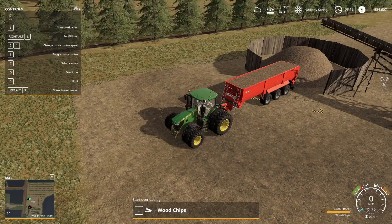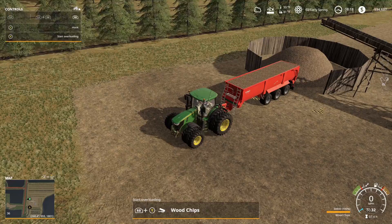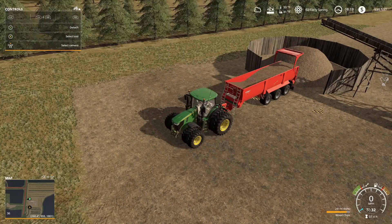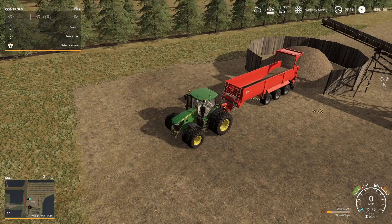All right guys, we're on day two. It was really dark out when I finished getting our last wood chips, so we'll go ahead and unload them — about six thousand dollars. That'll be a nice chunk of change.